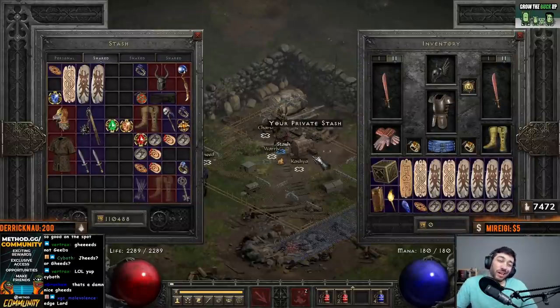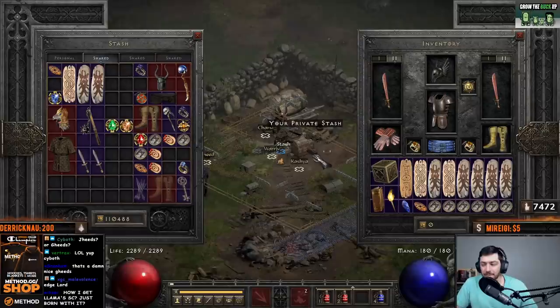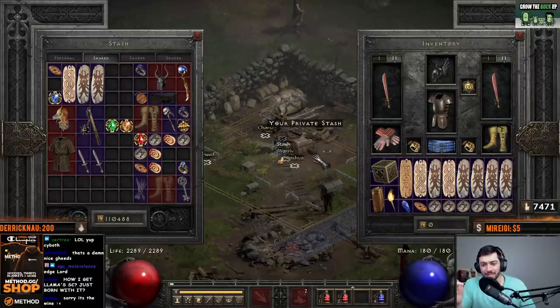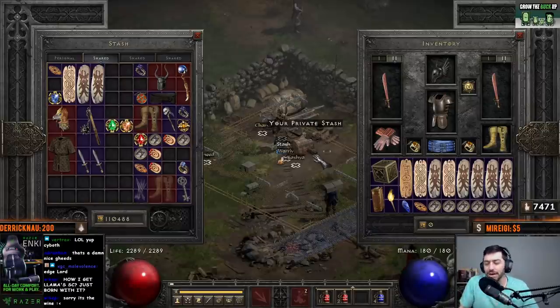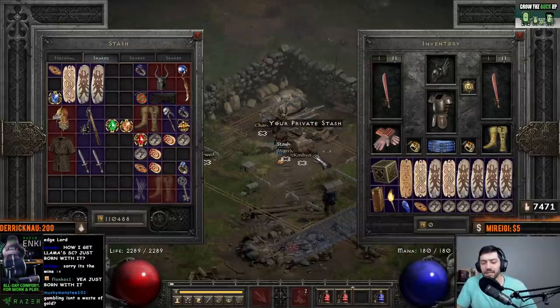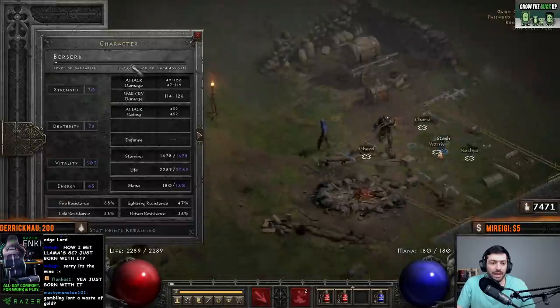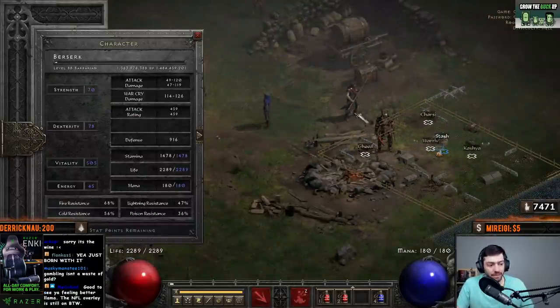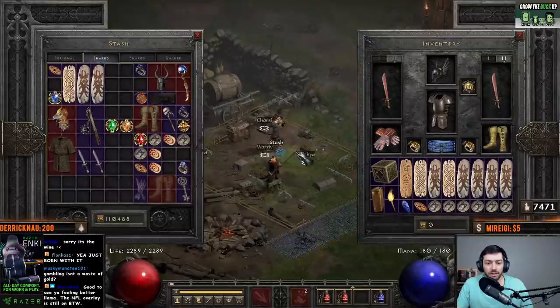It probably took about six to seven hours total, maybe a little more counting all the gambling time, because it does take a while to gamble a thousand coronets. Even though you can browse by them, as soon as it hits a circlet, I go and find another coronet, because I wanted to gamble coronets since I'm only level 88. For gambling circlets you want to be level 92, but for coronets you can be 87.